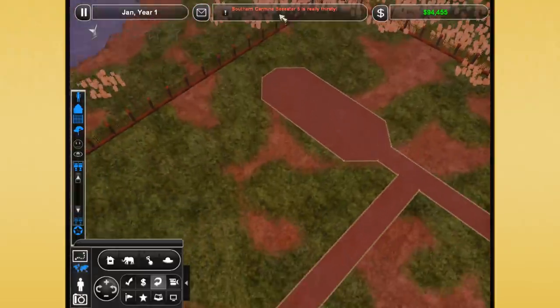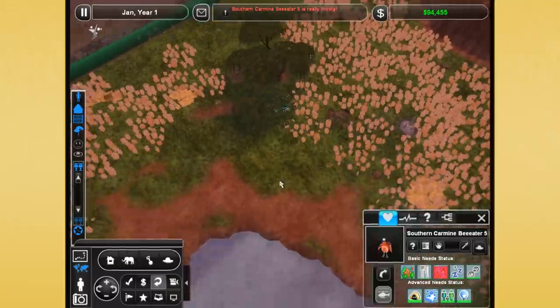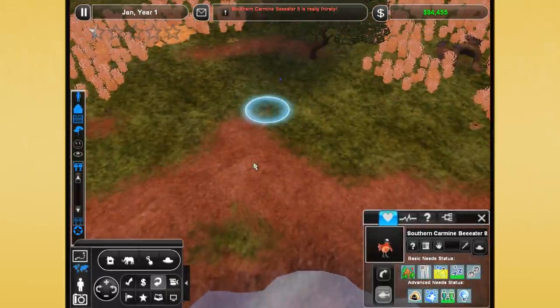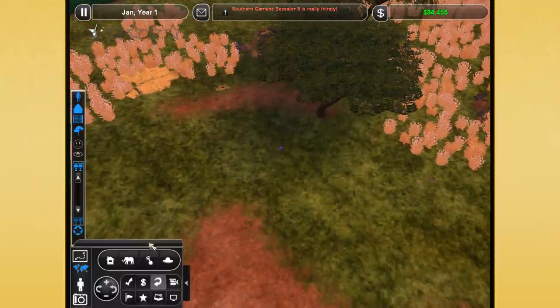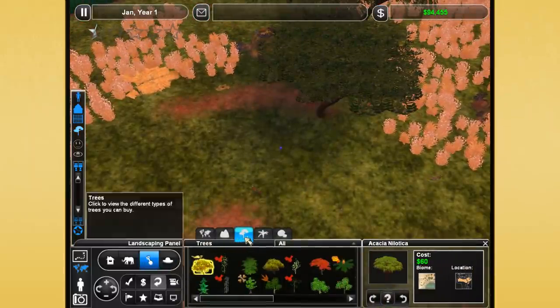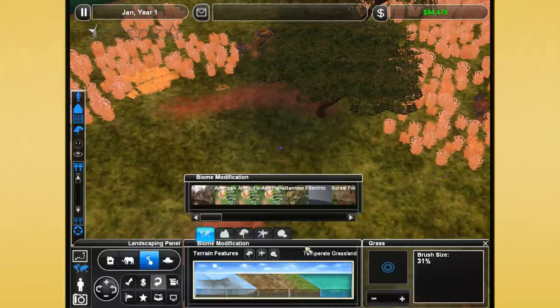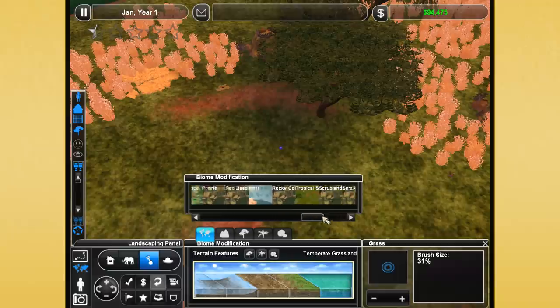The bee eaters are getting really thirsty. You're very thirsty, friend. Can you not make it to the water? Let's make a little rain puddle for the bee eaters. That's going to be our first job as we sink our thoughts about how we are so responsible for them into our bones.